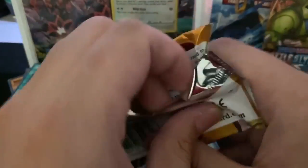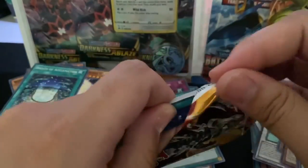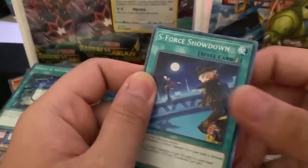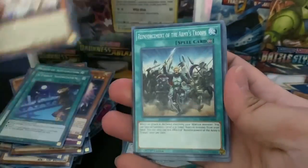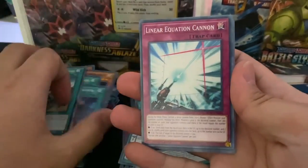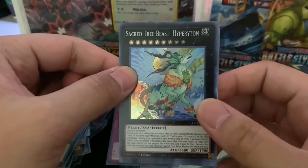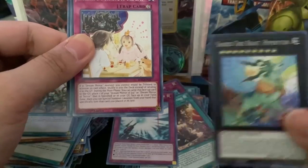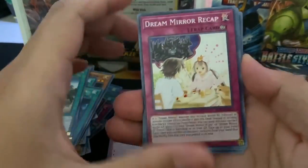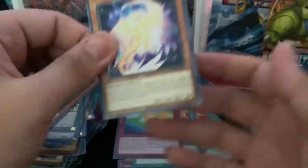Next pack here. Okay we got the S-Force Showdown, Neroi the Dream Mirror Disciple, Reinforcement of the Army Troops, Linear Equation Cannon, and a Sacred Tree Beast Hyperaton — holo. I don't know what rarity. Collapse Dream Mirror, Recap Driver, Tri-Brigade Rendezvous, Synchro Transmission, Radiant War Essence.